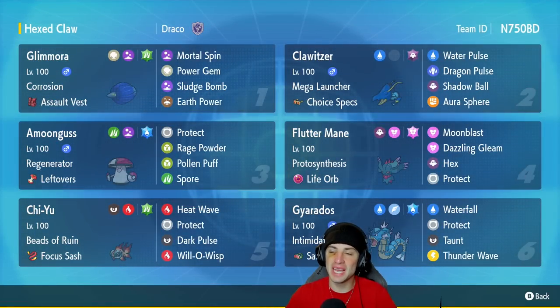Ladies and gentlemen, we have made so many Scarlet and Violet videos that the only way we are making brand new content is by using off-meta teams. Up until new Pokemon come out, DLC, new content is only coming from off-meta Pokemon. And that is what we got for you guys today. We are ripping up the ranked double ladder with a Mega Launcher Klawitzer team.